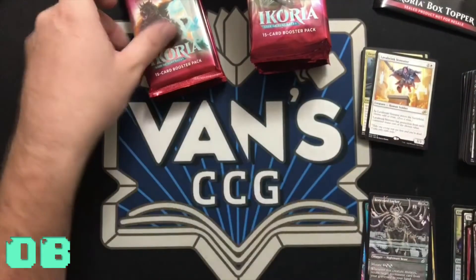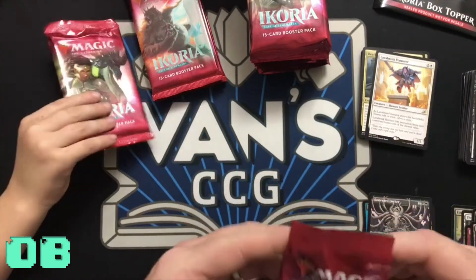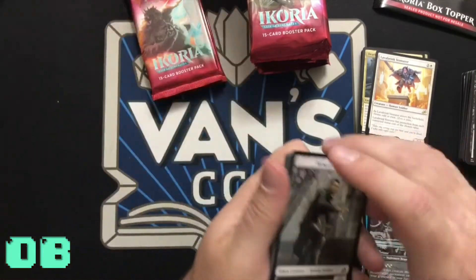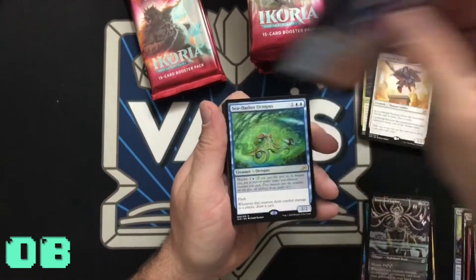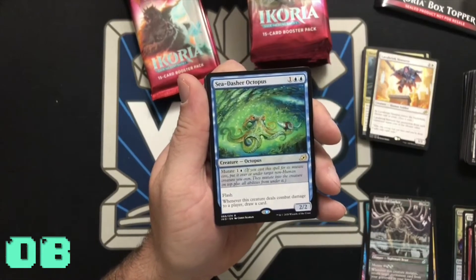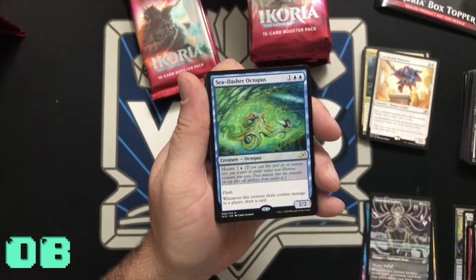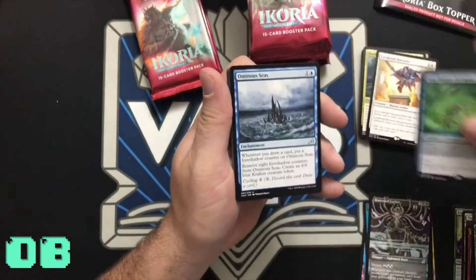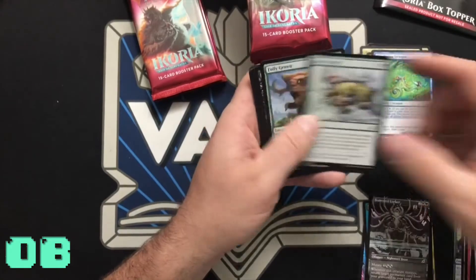Scare — next pack! Oh, that's an expensive card. Sea Dasher Octopus — mutate for one blue, whenever this creature deals combat damage to a player draw a card, has flash. Flash it onto something with flying using the mutate cost — that's pretty cool.